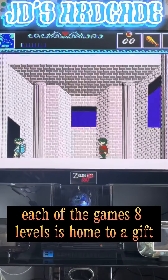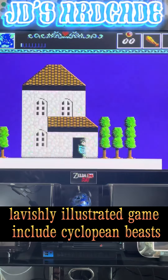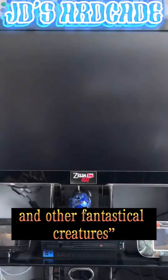Each of the game's eight levels is home to a gift-bearing god or goddess, such as Zeus or Athena. Enemies in this challenging, lavishly illustrated game include Cyclopean Beasts, Centaurs, Minotaurs, Serpents, Rock Giants, and other fantastical creatures.